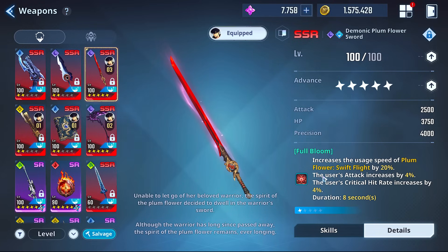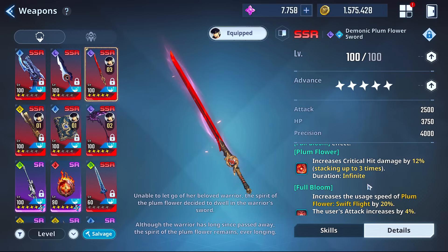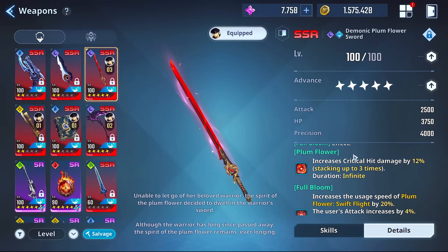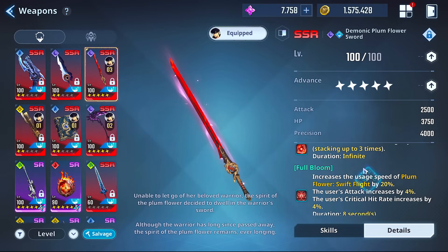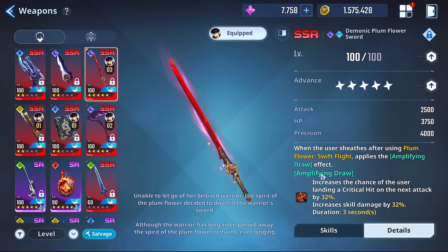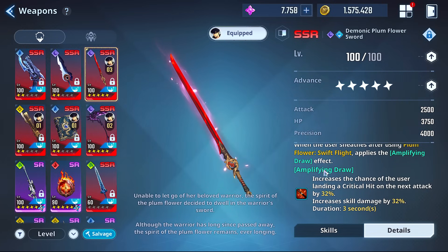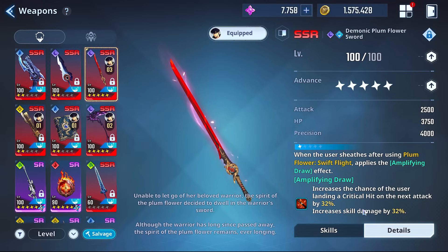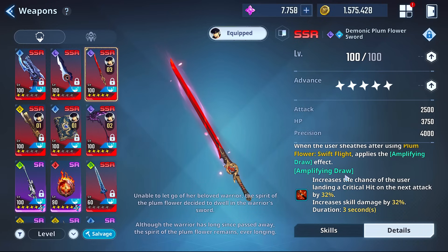If you didn't understand how this works: anytime a weapon says 'increase your attack, damage, or critical' — unless it specifically says it's only for the usage of that skill — this effect is universal. Whatever other weapon you have paired with it is going to benefit from this effect as well, as long as the duration is still up. The first dupe picks up Amplifying Draw — basically when you go for a dash, you get it. When the user sheathes after using Plum Flower Sword, it applies Amplifying Draw.